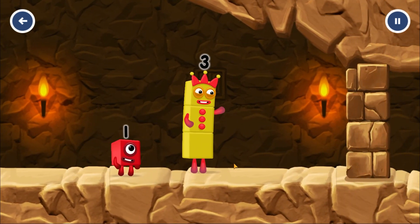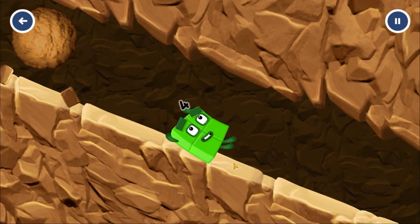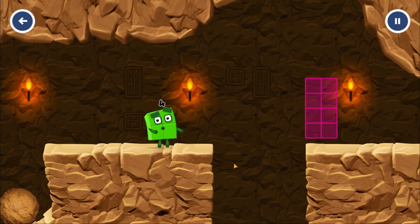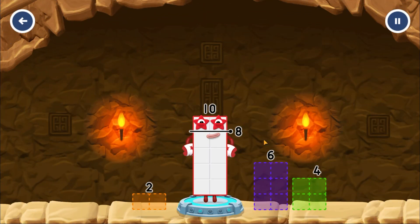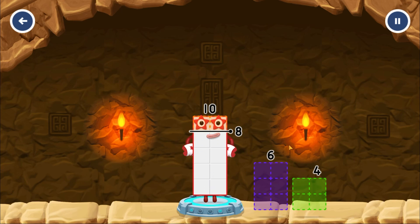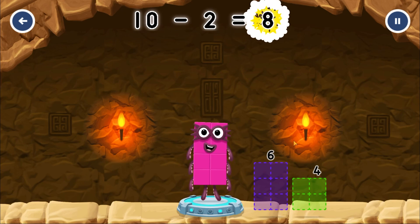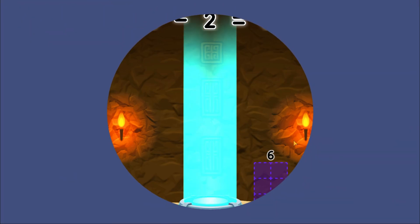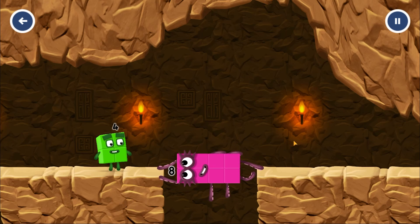I think three might need one's help to get past that wall. Take number blocks away from ten to leave eight. You cracked it! Ten minus two equals eight! Octoblock! Yes!